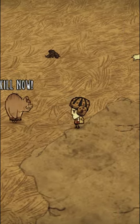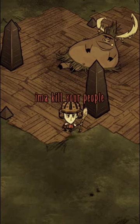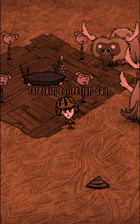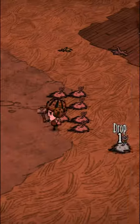Finding the pigskin, however, can be a hit or miss. Pigs have a 1 in 4 chance of dropping it instead of meat, so if you slaughter an entire village, you're bound to get at least one. The best place to get it is by taking a hammer to the pig heads at a touchstone, as they will grant two pigskin each, giving you a total of 8.